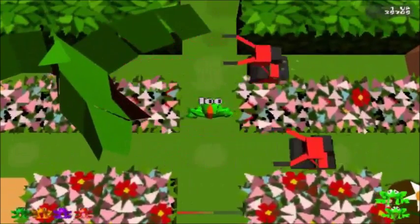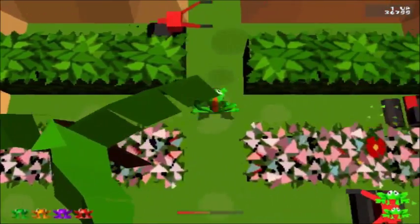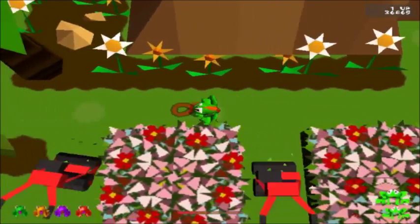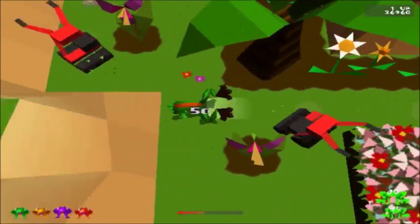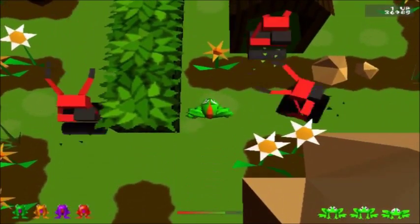Oh wait — you wanna be risky? Of course you do. One-up frog there. Good luck getting it. I honestly don't even see how you could get out! I forgot there were lawnmowers there. There are lawnmowers everywhere on this level. How could I have forgotten?